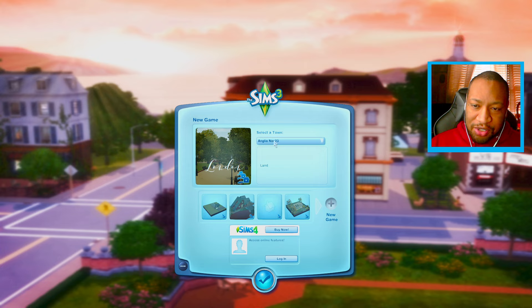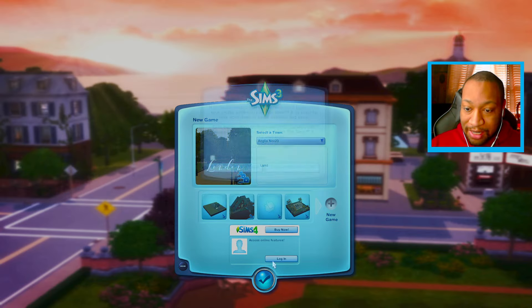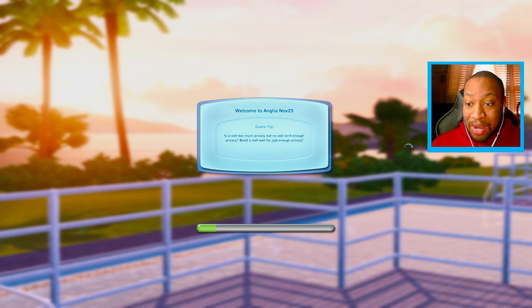Next is Angela November 23rd — the description just says 'land.' I tried to open the world and my game crashed, so I'm going to try again. My game just crashed again, so it might just be something wrong with the world. Maybe don't download this one.